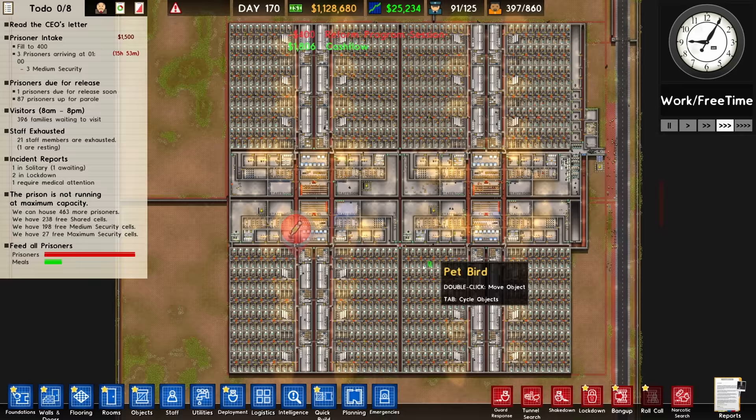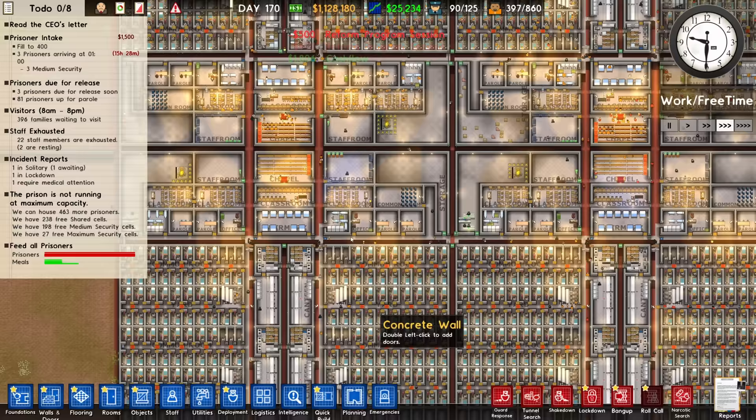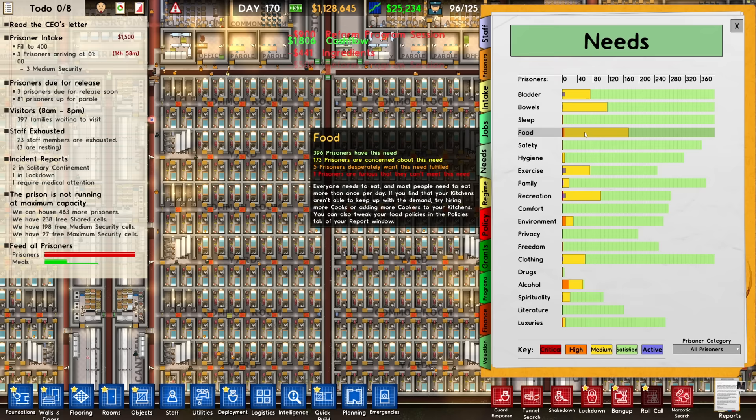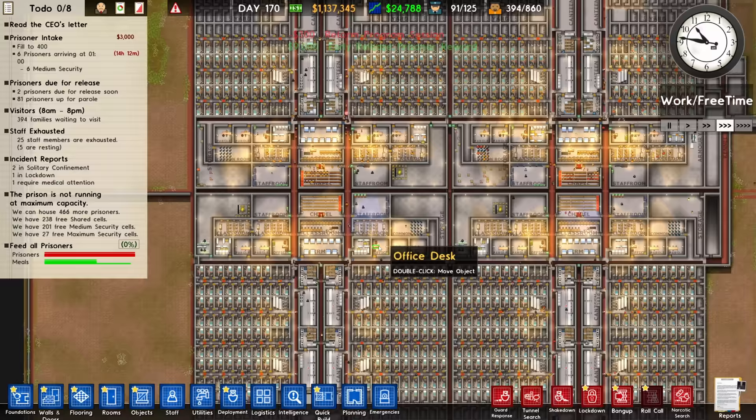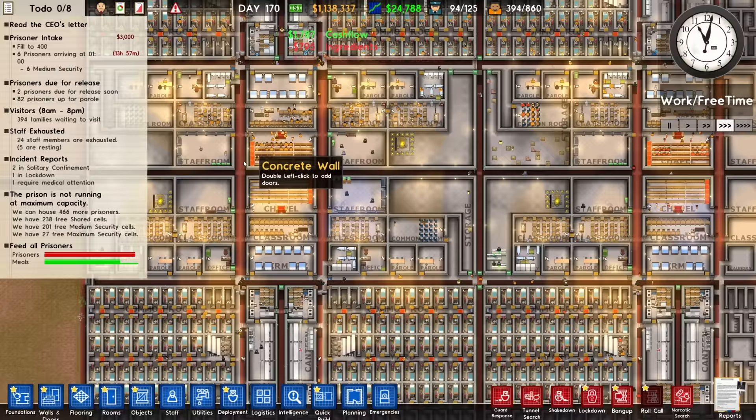We have assigned guards to pretty much every area where I think there's going to be trouble. We've also made sure that most of the prisoners are getting their food — I don't see anyone with massively bad needs for food, though five prisoners desperately want some. They'll be fine. I'm worried about some cross-pollination between areas up here trying to come down for infirmary or parole hearings, so I'm trying to leave some decent wide thoroughfares of transit.